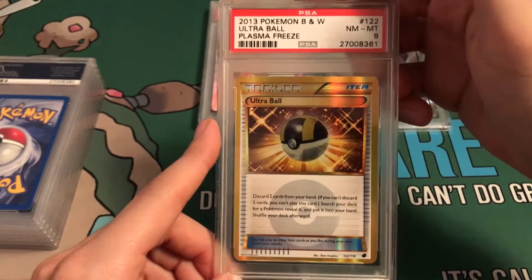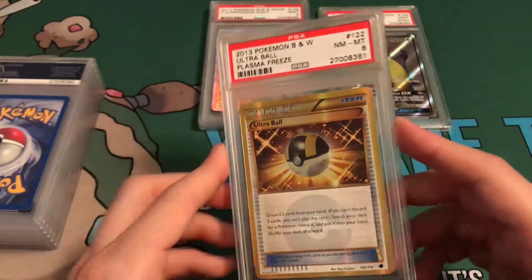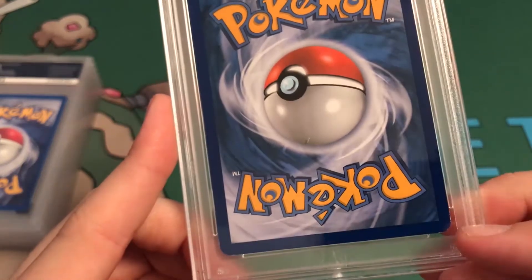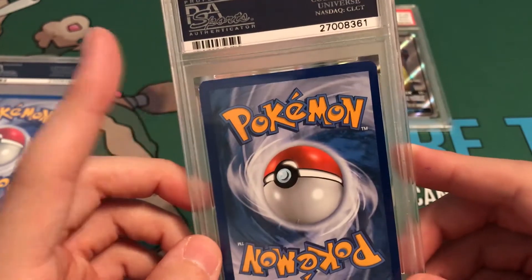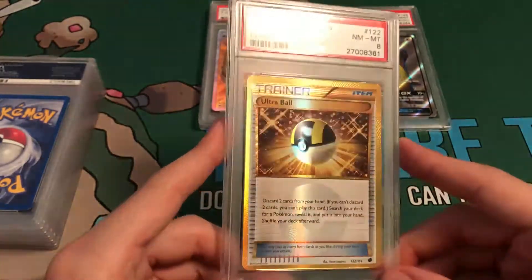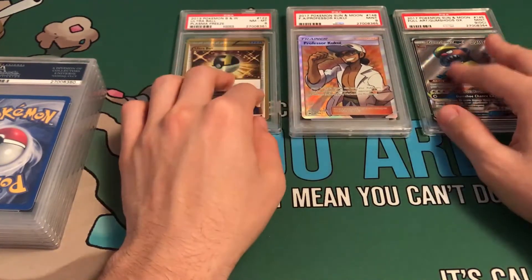Let's see — PSA 8! I really wanted this card so bad, just to have such a valuable card. Look at it — it has some wear down here, some wear right here, a little bit of wear up here, and for it to still get an 8, that is awesome. It's probably going to be up for sale, so look out for that on my eBay page. This Kukui and this Full Art Team Skull Grunt — there are a couple that will be for sale.